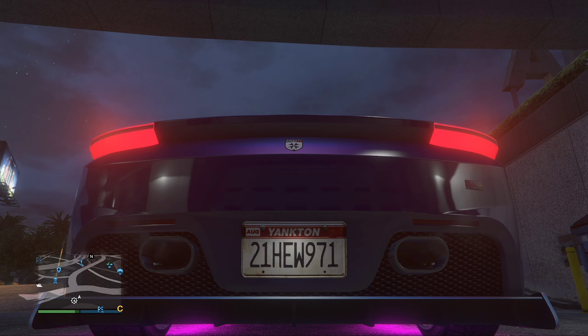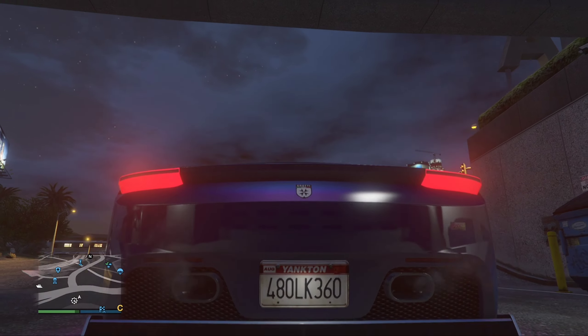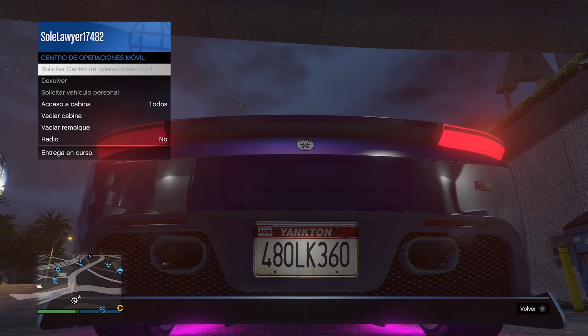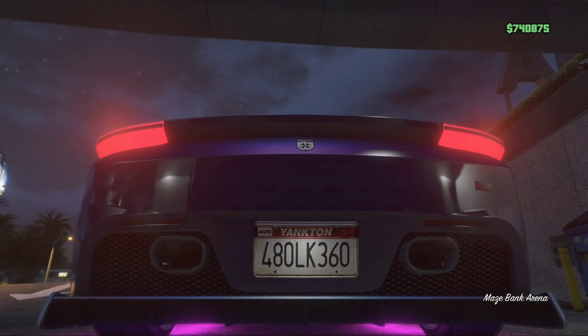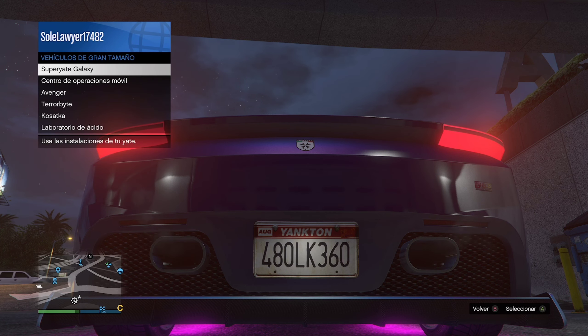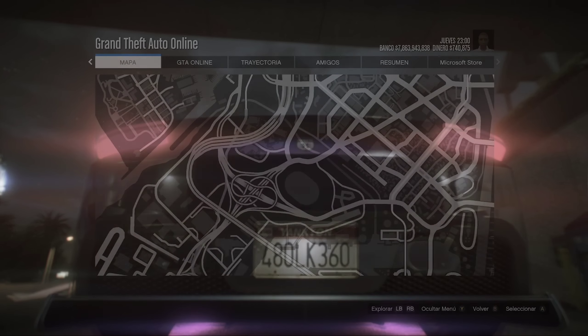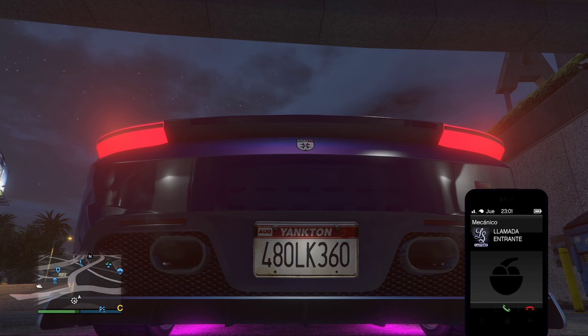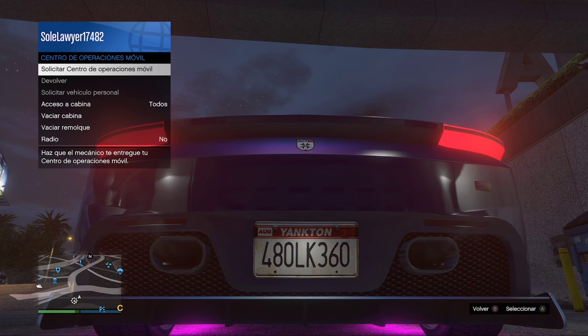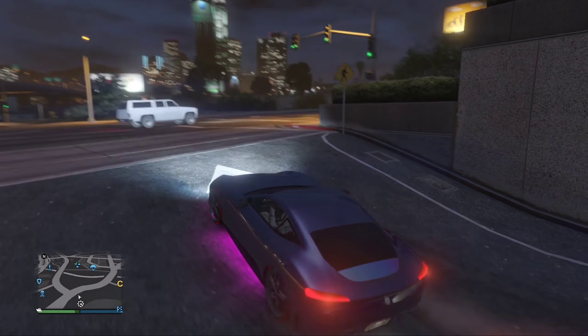Recuerda, anteriormente yo usaba la Fagio Mod para tener mi Magic Slope, pero ahora vamos a utilizar la BATI, ya que ya la quitaron directamente de la tienda. Vamos a esperar unos 15 o 20 segundos y le vamos a pedir a nuestro amigo que baje. Ahí la matrícula cambió porque nuestro amigo ya bajó del vehículo. Vamos a pedir nuestro centro de operaciones — algunas veces no te va a dejar solicitarlo, entonces hay que esperar la llamada del mecánico y nuevamente solicitar nuestro centro de operaciones.